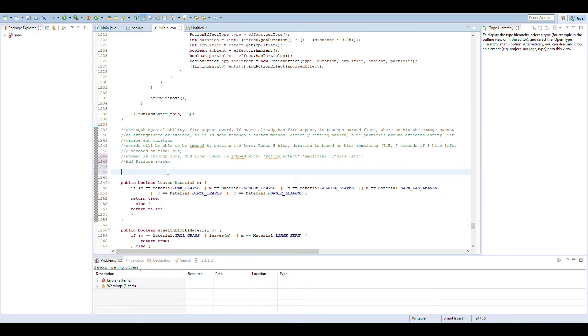For now, I'm going to work on what I know how to do. I should start with modifying the damage, so I'm going to listen to an entity-damaged-by-entity event and then run my own custom methods there.